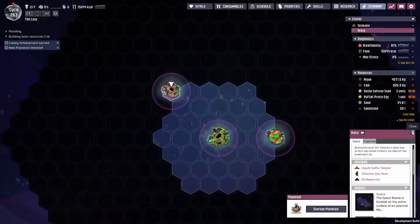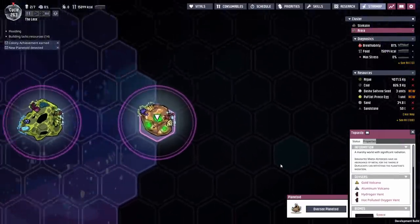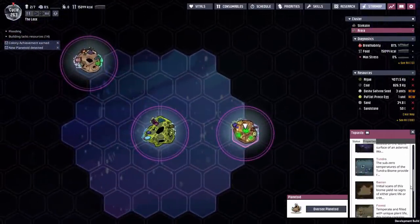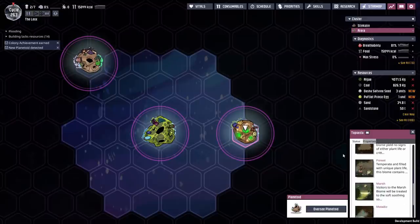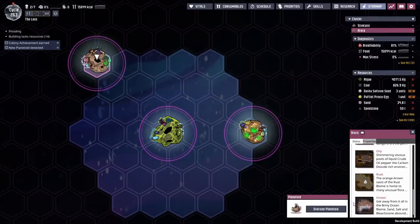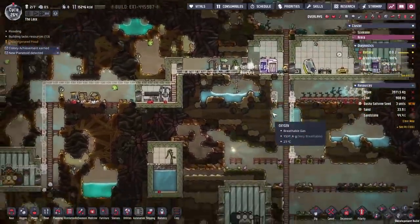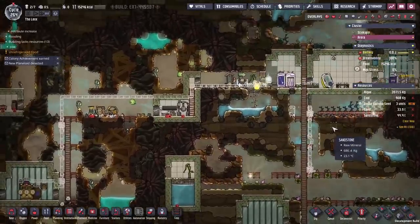That's either liquid sulfur or a chlorine vent we're dealing with. This is the other planet we've discovered though we haven't gone to it yet — the marshy world that's going to give us our reed fiber, pips, and trees. All of those we want, but not yet. First we're going to take care of this planet. Next up is to run that oxygen throughout the colony, which should be fairly straightforward even with only two dupes.